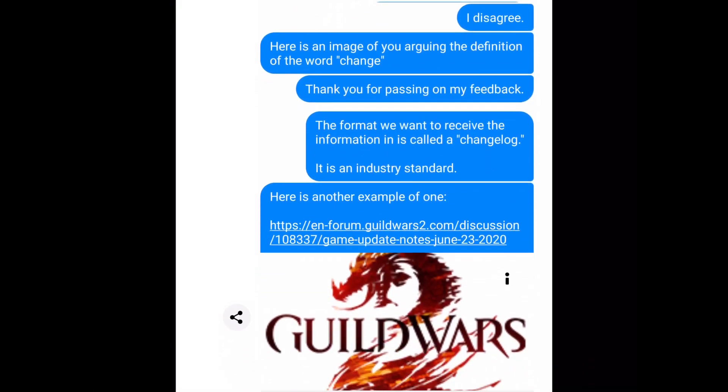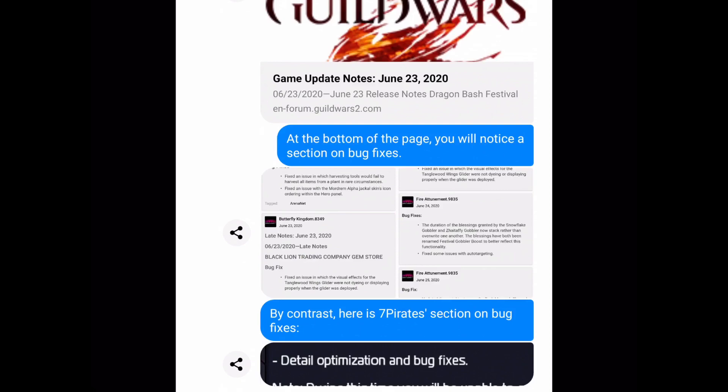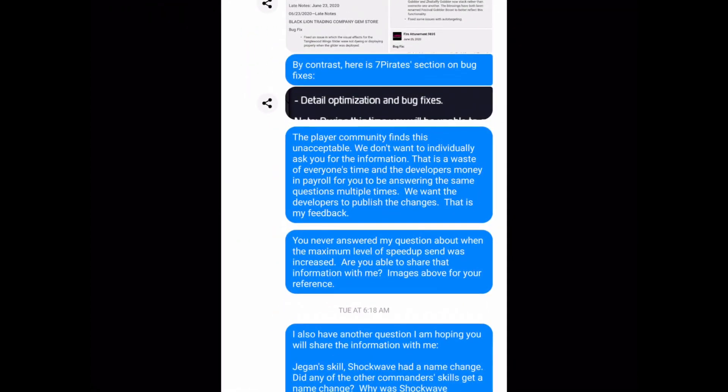'Thank you for passing on my feedback. It's great that you're willing to share the information, but the format we want to receive it in is called the changelog — it is an industry standard. Here is another example. At the bottom of the page, you'll notice a section on bug fixes.' They had said it's impossible to publish bug fixes, but here's another game that publishes their bug fixes. By contrast, Seven Pirates just has a single line on every update: 'detail optimization and bug fixes.' I don't even know what bugs they're fixing — I would love to know because then I could stop reporting fixed bugs. The player community finds this unacceptable. We don't want to individually ask for information — that's a waste of everyone's time and your payroll. We want the developers to publish the changes.